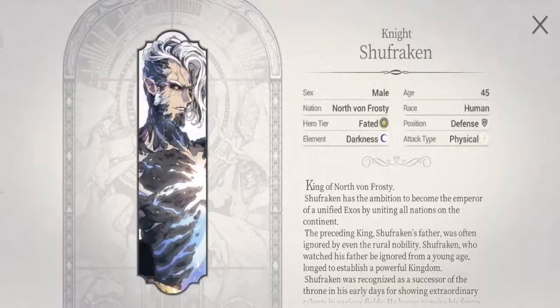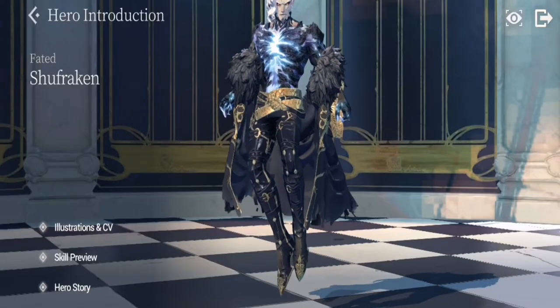Looking at his profile, he is from the nation North Frosty — called the Cleave of the North — and serves as general for that nation. His element is darkness. Take note of his position: make sure to build up his defense, as it drives many of his small damage applications from Fear of the Abyss. His attack type is physical, not magical.